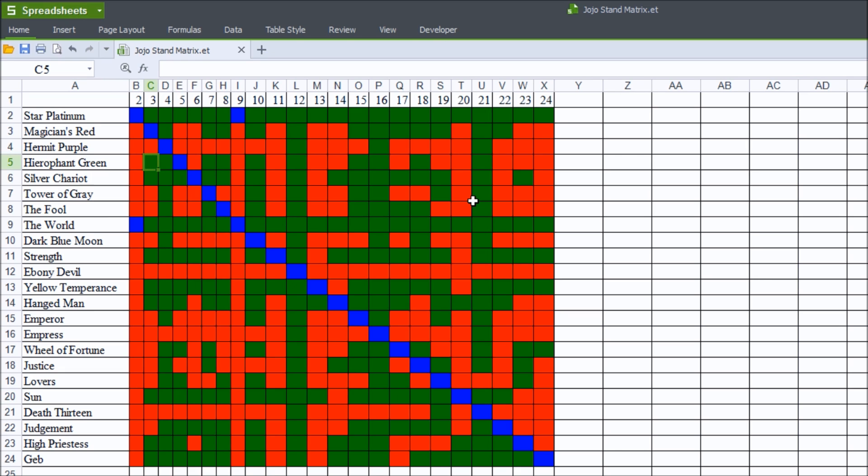Dark Blue Moon is indeed a strong close-range stand, however it is most powerful when it is in the water. For this reason I rated it lower than many of the other close-range stands. Strength is actually a very powerful stand — as long as the user is within the vehicle or whatever is enhanced by Strength, most close-range stands don't really have much of a chance at defeating Strength unless the user reveals himself. Star Platinum and the World, of course, use Time Stop, which can indeed circumvent that defense to some extent.